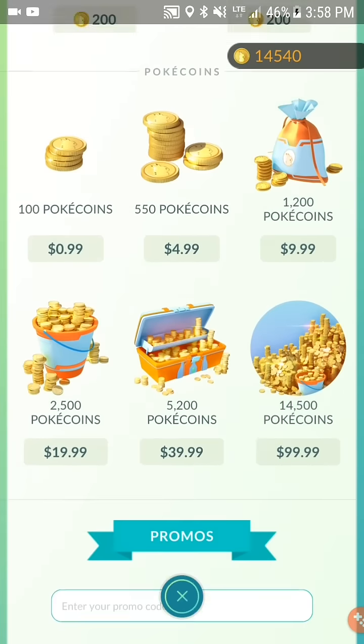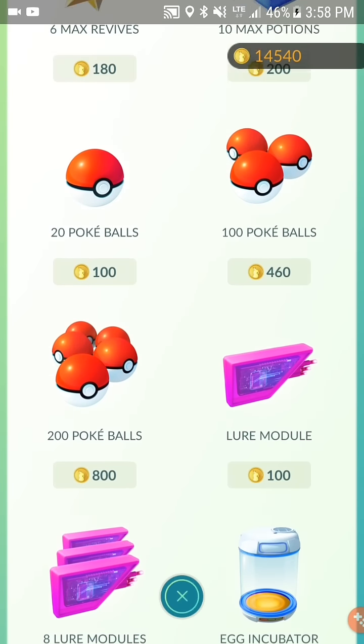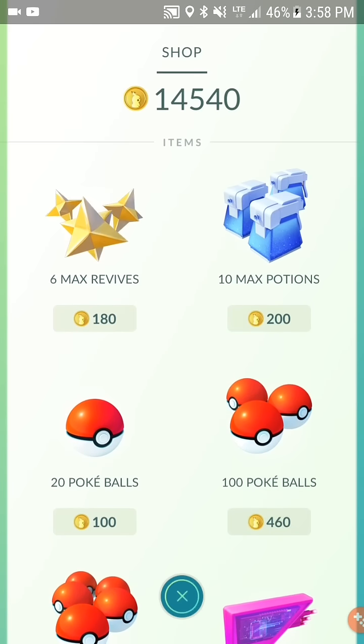You can see the shop is more narrow, the prices look the same, everything else looks the same, promo code at the bottom. No more collecting coins up here — you get the coins as your Pokémon come in. You can get max revives and max potions, so they're handing it out for people.